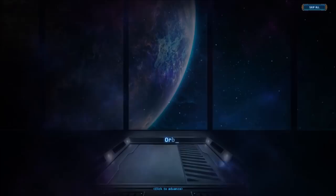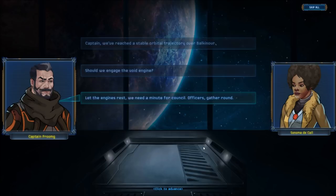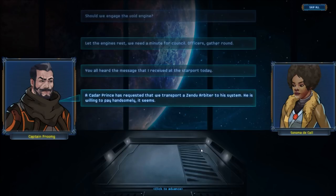Orbiting Belkinor. Captain, we've reached a stable orbital trajectory over Belkinor. By the way, I'm going to butcher and mutilate horribly a lot of different place names and locations, so just be aware that it's going to sound bad and wrong, and enjoy. Alright, let's click to advance. Should we engage the board engine? Let the engines rest — we need a minute for counsel. Officers, gather round. You all heard the message I received at the starport today. A Kadar Prince has requested that we transport a Zendu Arbiter to assist him. He is willing to pay handsomely. Speak your minds.